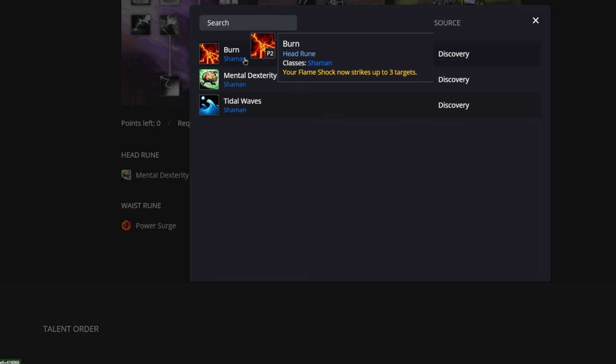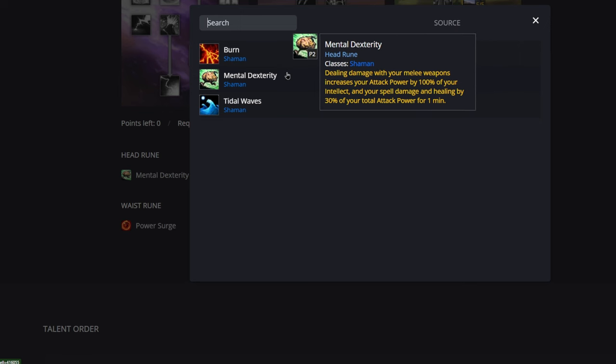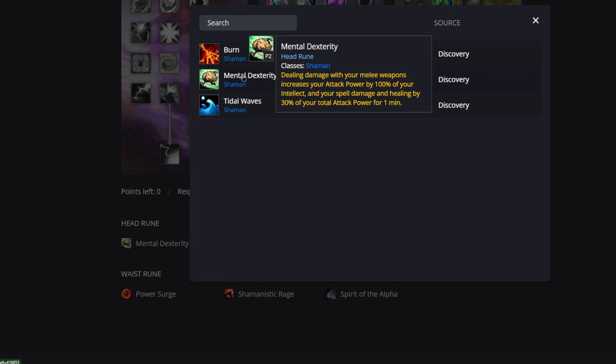Mental Dexterity is interesting. It increases attack power by 100% of your intellect when you deal melee damage, which means you have to run up to the boss and auto-attack to proc it. What we'll probably do — very similar to Phase 2 — is use a macro to equip two weapons with Rockbiter, go up and proc it, get that huge attack power surge, which lasts for one minute. That big attack power is then converted into spell damage and healing at a 30% ratio — also lasting one minute. You just hit the boss once and get that big buff.